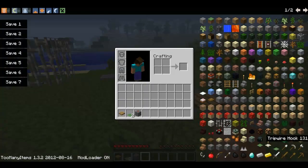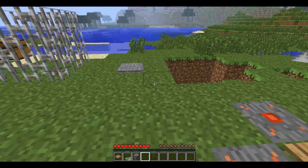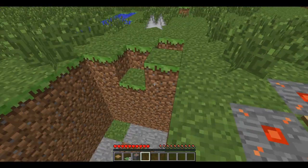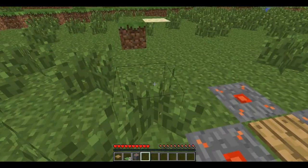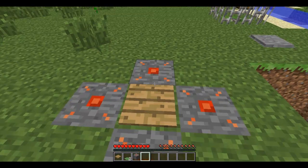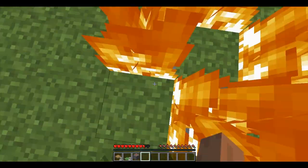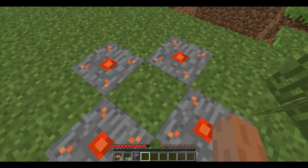Then we have the invisible pressure plate. We see there's the pressure plate in the inventory, but it isn't visible. So let's place it — it works, and you cannot see the pressure plate.